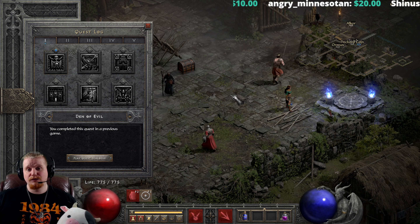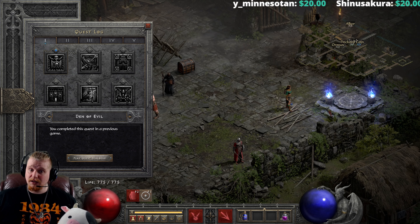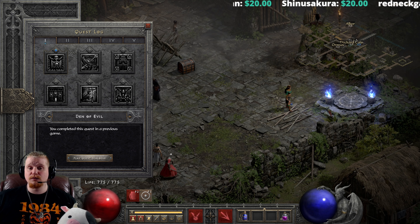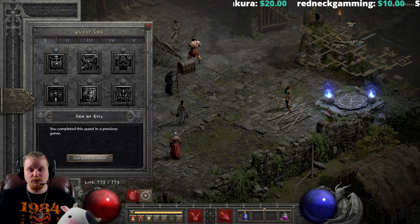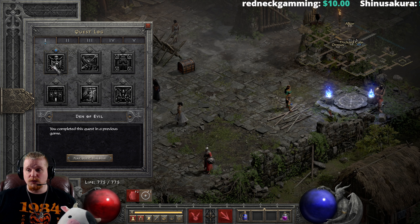Unfortunately she only gives you a magic ring in Normal difficulty, but in Nightmare difficulty, that rare ring she gives you can be epic. You've just left Normal difficulty, you've just killed Normal Baal, and quite honestly you are probably hurting for resistances, faster cast, HP, strength, all sorts of things — because Nightmare is a real pain when you first get there. Having a free ring from the Den of Evil can be a really nice boon.